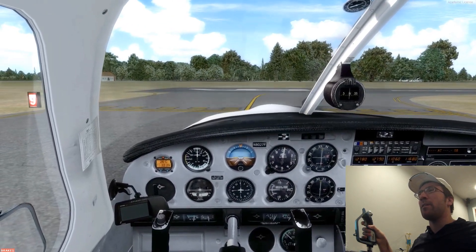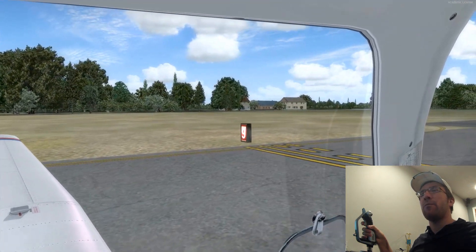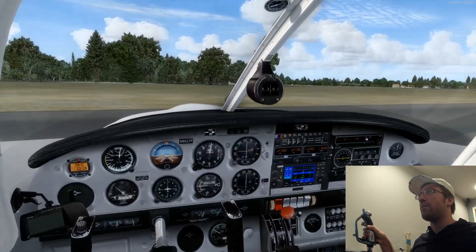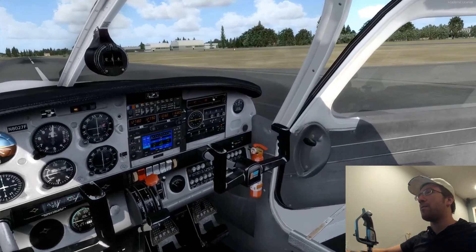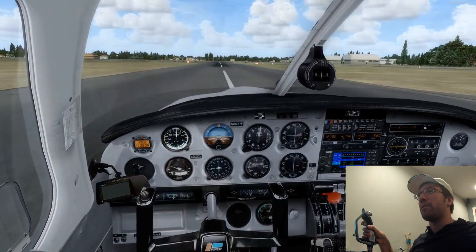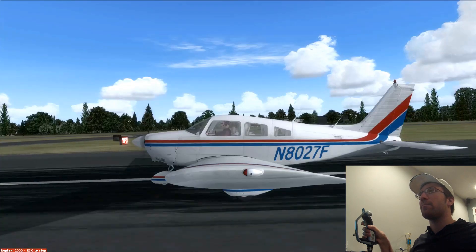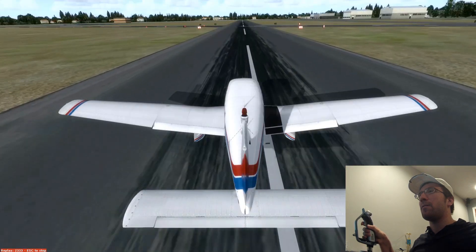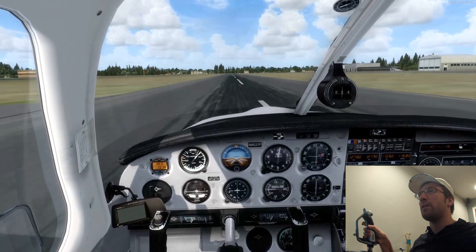Taking it from here again — we got everything set up again and we're ready for takeoff. Brakes off. Lantana traffic, Warrior 8027 Foxtrot is taking off runway zero-niner, we'll be headed straight out and then transitioning the Palm Beach airspace to the north of Lantana. Heels to the floor, full power. Temperatures and pressures are in the green. Airspeed's alive. At 60 knots — rotate.